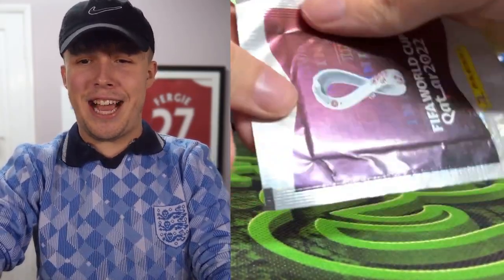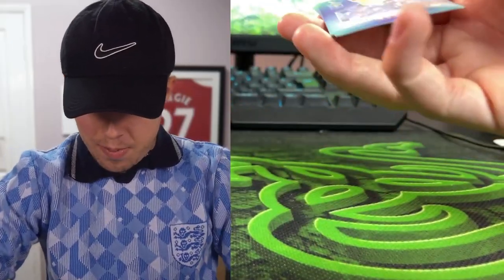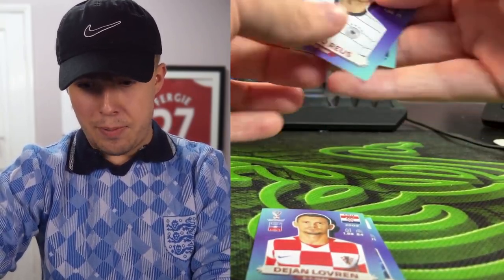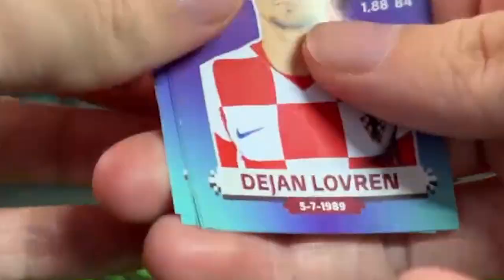Pack eleven — final pack — we desperately need a goalkeeper. First player, not a keeper. Second, not a keeper. Third, not a keeper. There's a stadium and still no keeper. I've got nothing left. We're going for the tallest player — Lovren — and he's going in goal. Someone has to. All 11 players are now picked.